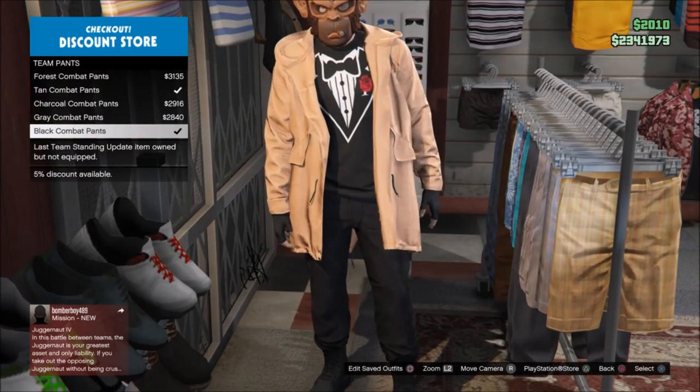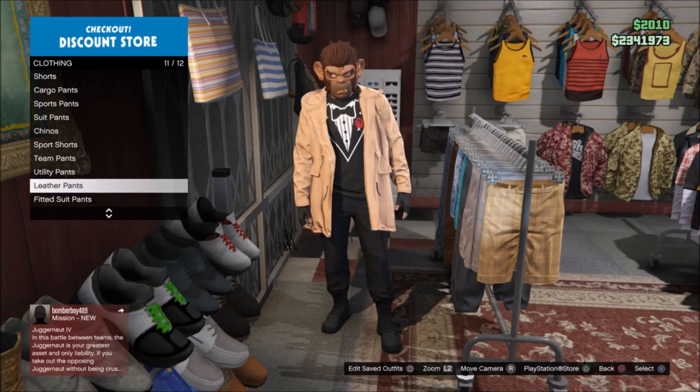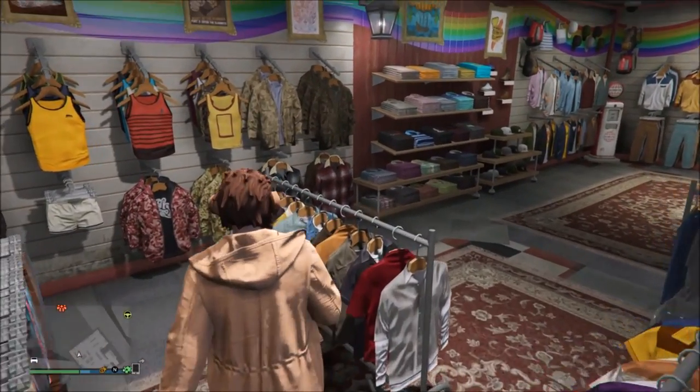From there, go down to the pants section and select black combat pants. Once you have selected the black combat pants, go down to the tops section.